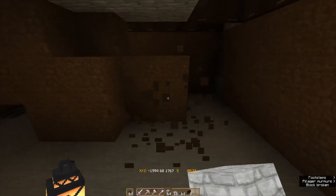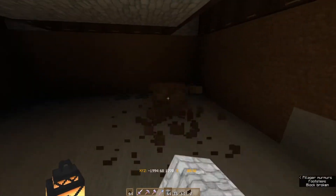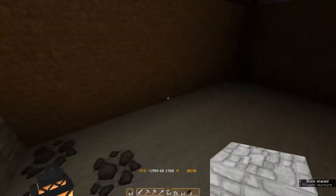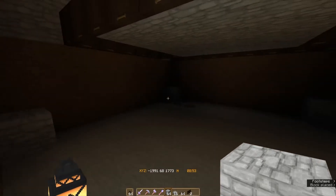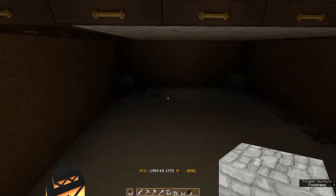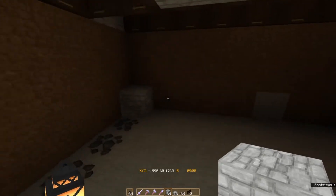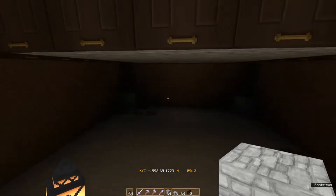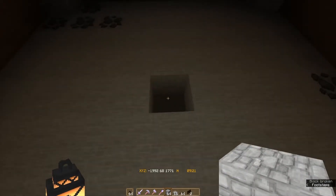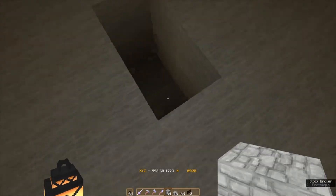If you like to make this a little bit prettier than just dirt walls, you can replace the walls with whatever you like down here. The blocks in the corners are going to have water on them. Now we need to find the middle, which is here, and we are going to make a drop chute.